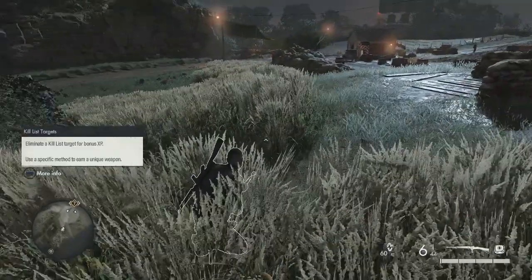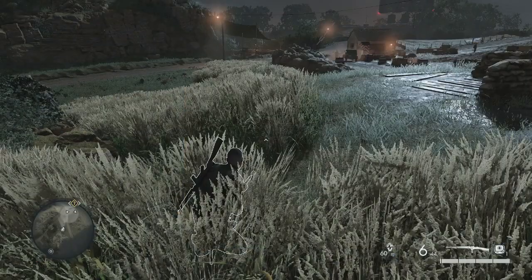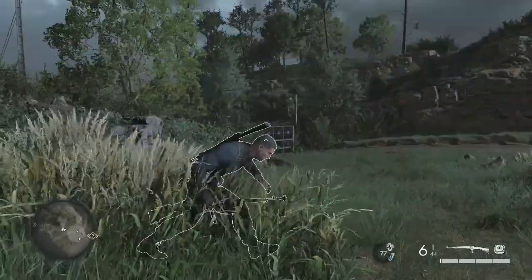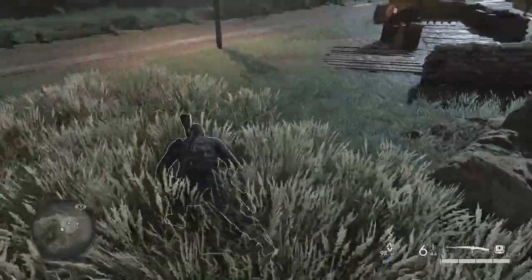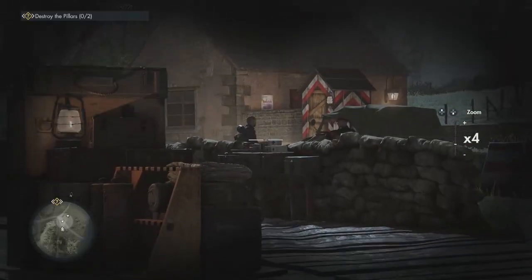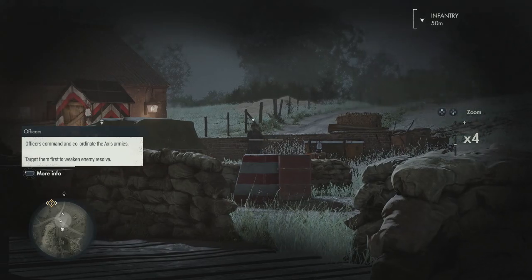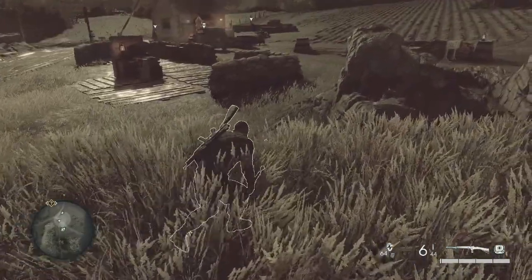Eliminate a kill list target for bonus XP. Each level has you kill a target — an enemy leader marked for death. Killing a kill list leader will award you with XP. So there are specific people they want you to kill. I'm still gonna try and be as stealthy as possible. This big one here coordinates the army so I gotta kill him first.